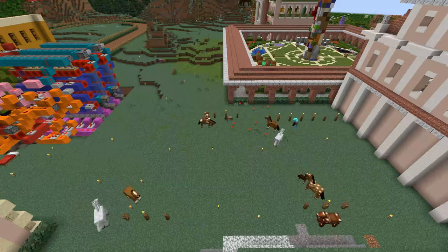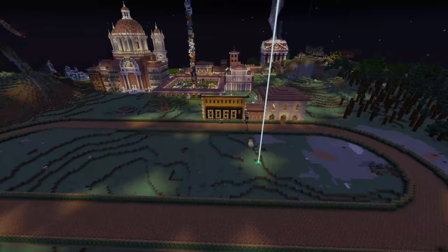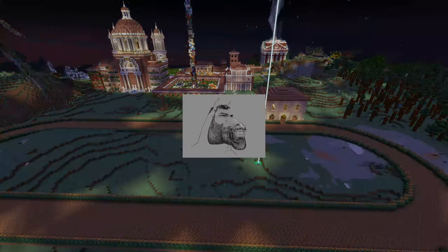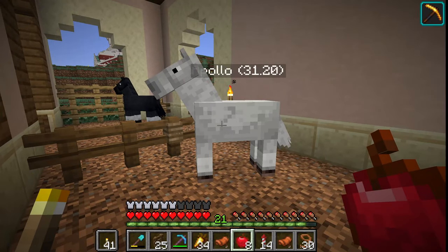So I built a stable and then bred them outside because there was more space. I also raced every horse to get the time, and if we repeat that long enough, we should get the ultimate GigaChart horse. And their name is Apollo, which can race the track in less than 33 seconds.